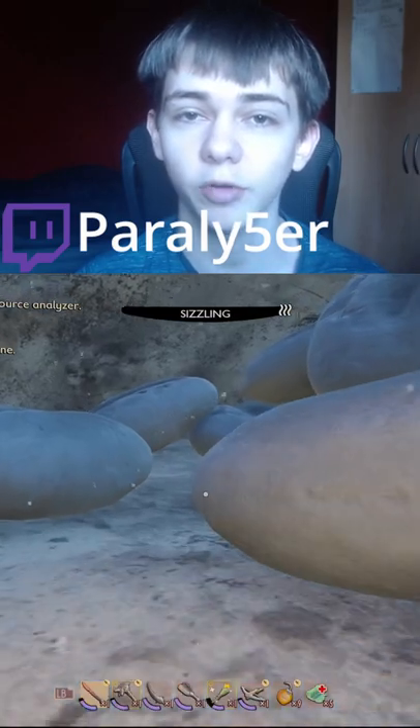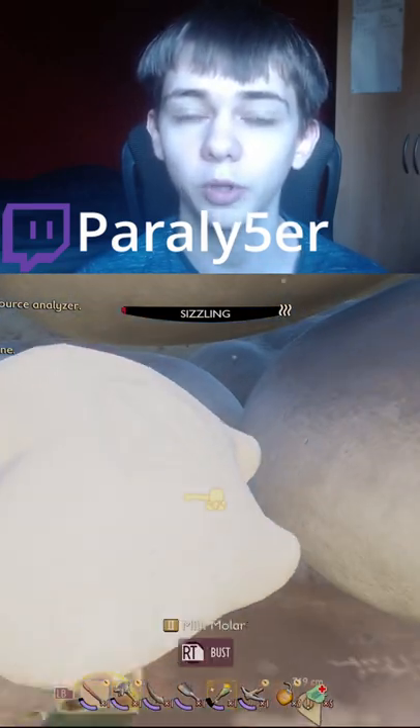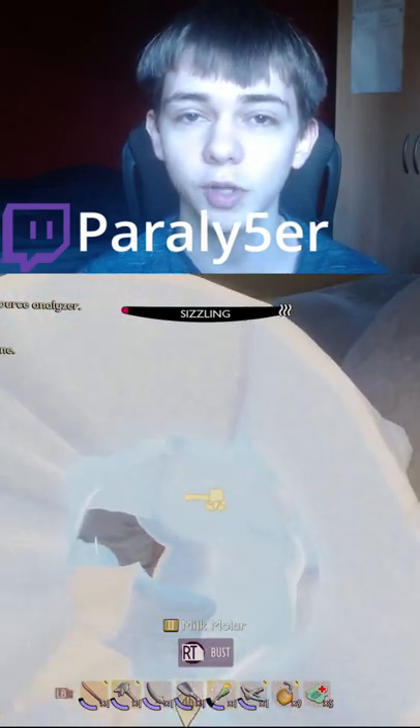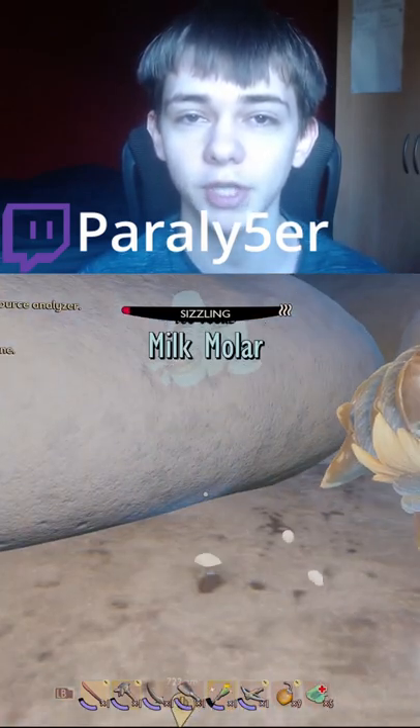The spicy colthana recipe is here on the left, which we've already gotten. The milk molar that we're looking for is right next to the rocks on the right. Make sure you collect all of these so you can maximise your stats.